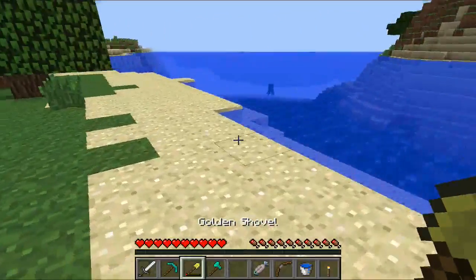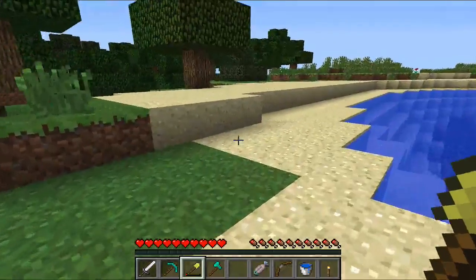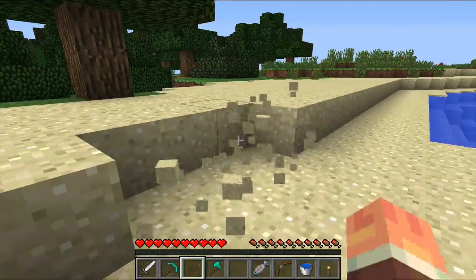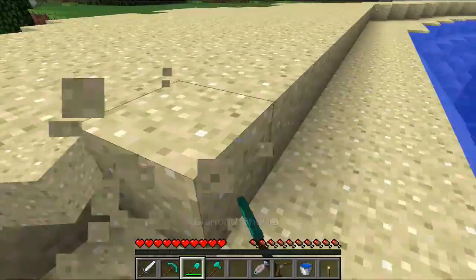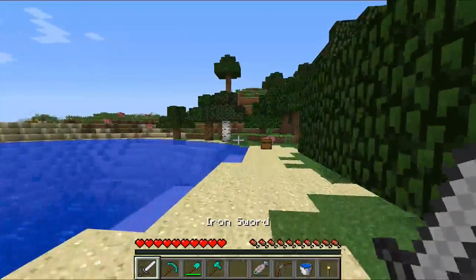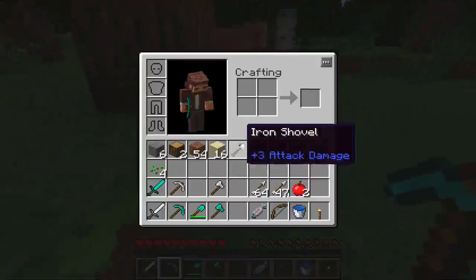The next thing I want to show you is the auto-refill system. This is extremely cool. If I come over here and start banging away with my golden shovel, you can see that when it breaks, I actually get my other shovel. So if I'm fighting or mining, as soon as it breaks, I'll get my other one that's somewhere in my inventory.